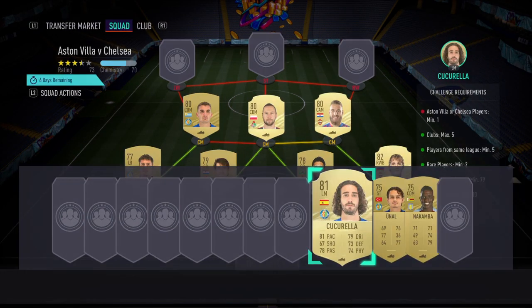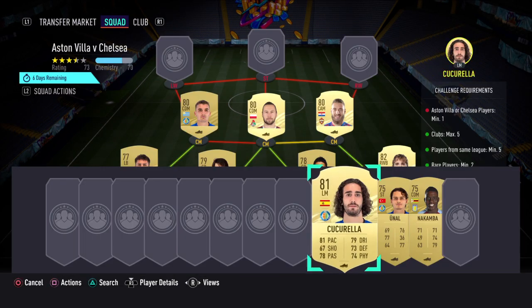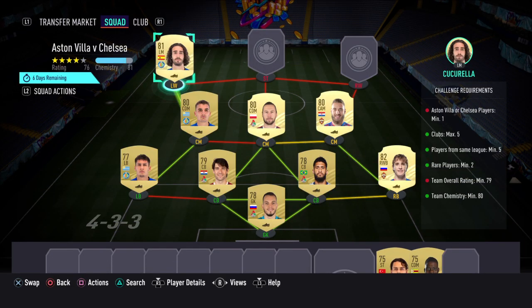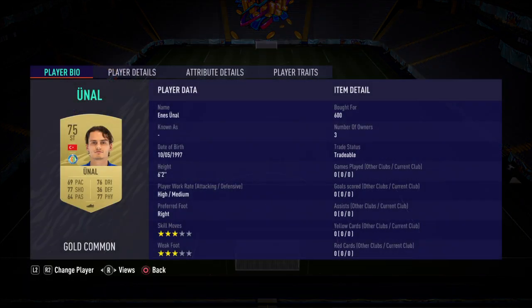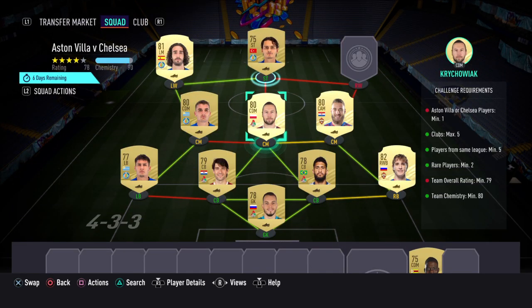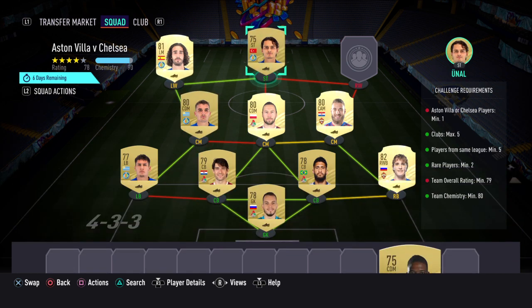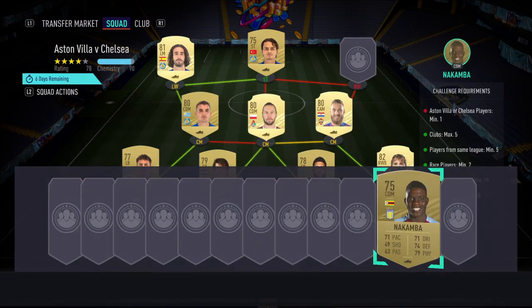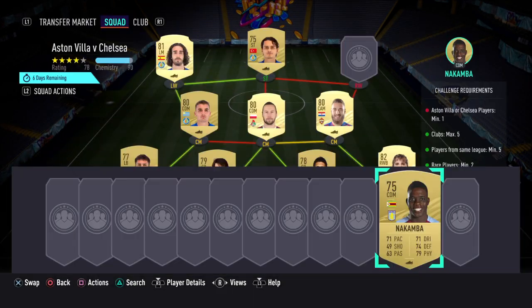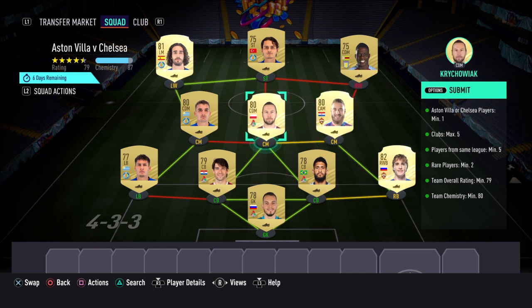Left wing we've gone with Kukurela, who we bought for 1.2k — though we found out we already had him in the club. There's also a 600-coin option: you can use any other Getafe striker or any other La Liga card there, so you don't actually have to buy him, just use someone in your club. At right wing we've gone with Nakamba, as you need an Aston Villa or Chelsea card for that slot — that's the cheapest possible solution, you can't really go much cheaper than that.